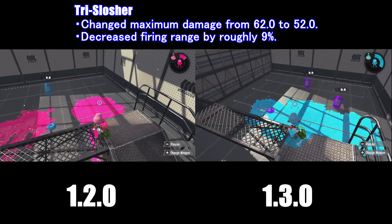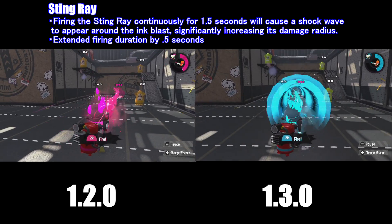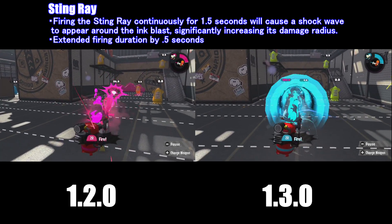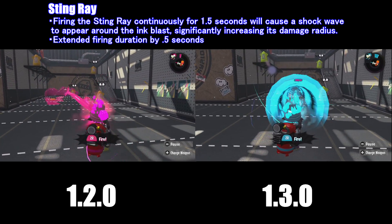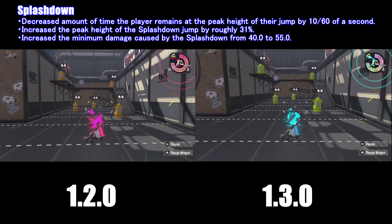Now, the next patch is the Stingray — it's more of a buff. As you can see in version 1.3, there is a large shockwave over the Stingray. You'll also notice that in version 1.3, the Stingray lasts a half a second longer.